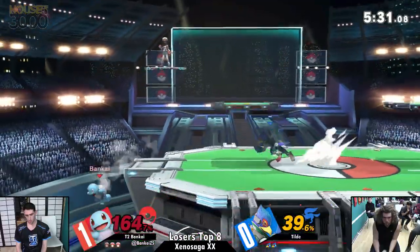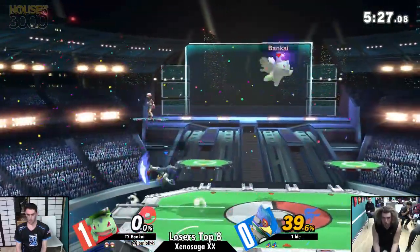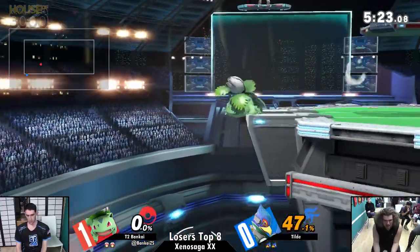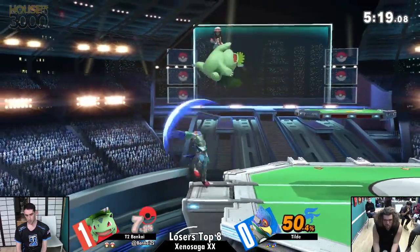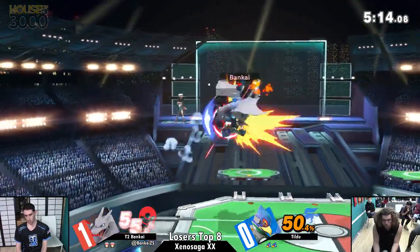Going to Squirtle to try to mix him up with the withdrawal moves and side beam. Catches the back air — very soft hit — but because he was at high enough percent, ended up taking it away. Oh, Tilde — oh no. No capitalization from Bankai though. Bankai felt a little bad about that, so giving him a little bit of a homie stock — get back on stage.